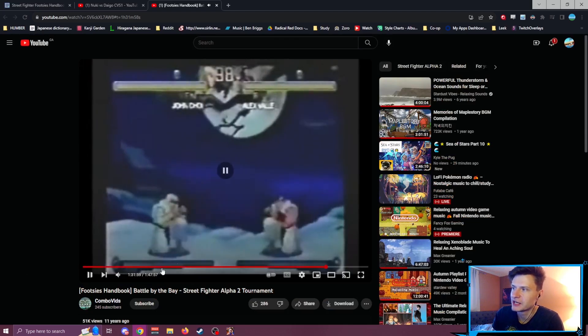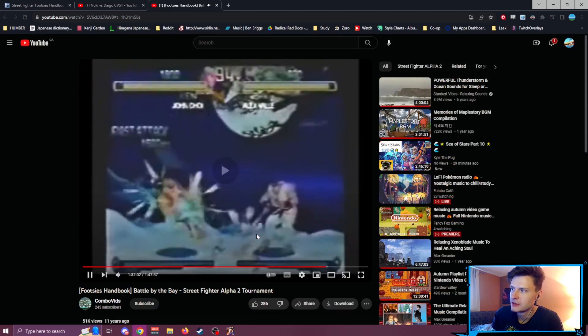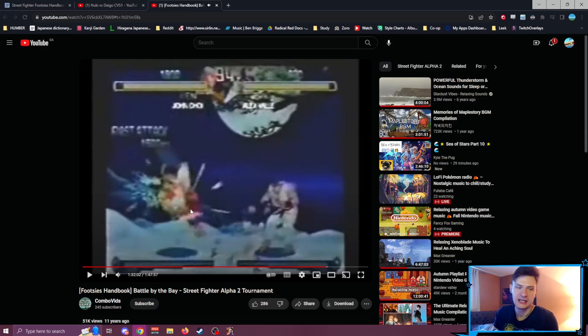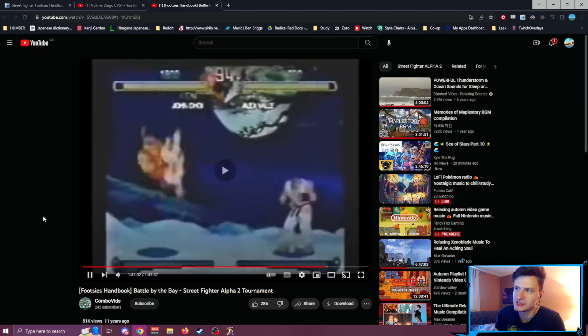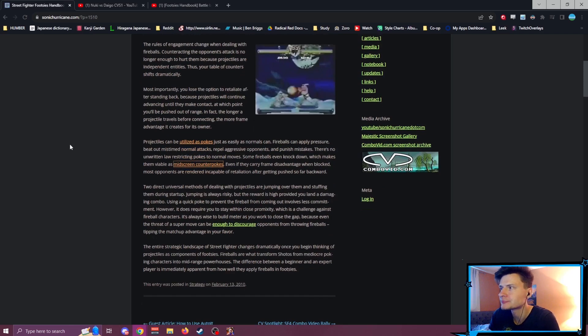In the footage you can see a red fireball trade resulting in a knockdown — Ryu walks up and gets pressure. Even if fireballs carry frame disadvantage when blocked, most opponents are rendered incapable of retaliation after getting pushed so far back. When I blocked Ryu's fireball at footsies range I was minus one, but there's no way anyone will ever punish that.